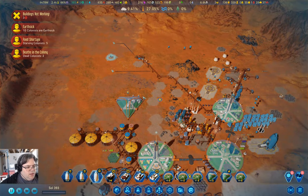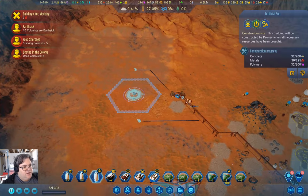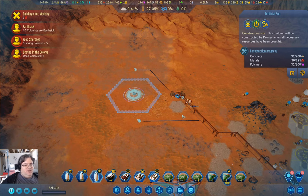Hey everyone, welcome back to Freedom City 1165 in Surviving Mars Below and Beyond. Last time I got started with the Artificial Sun, which is collecting materials and it's going to take a while to build.